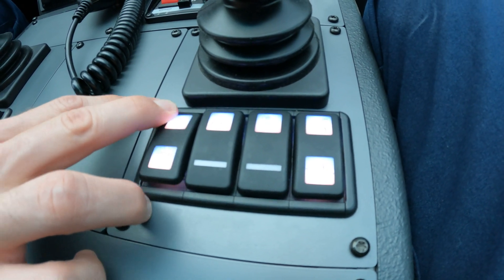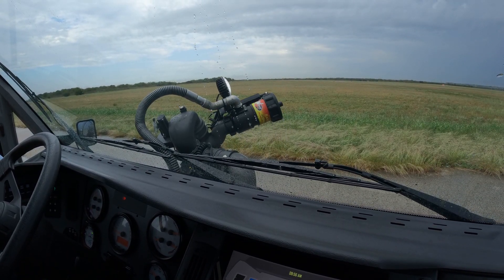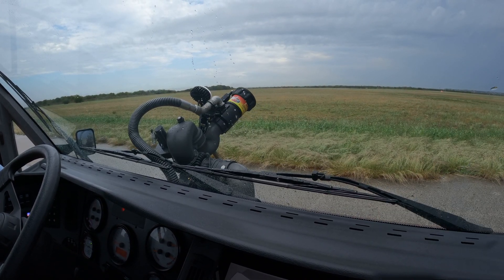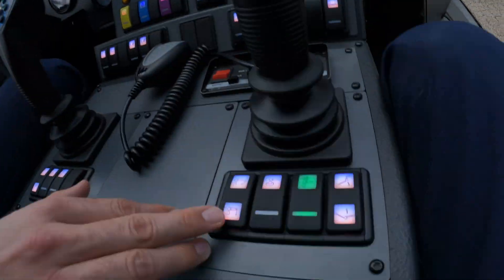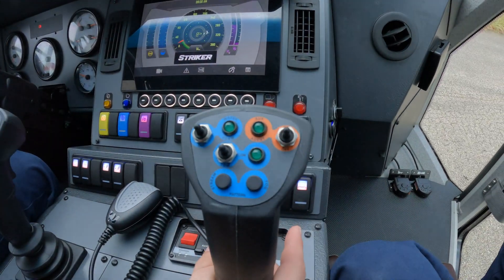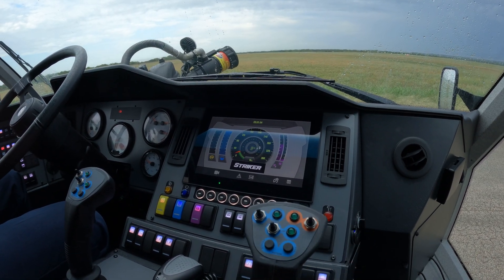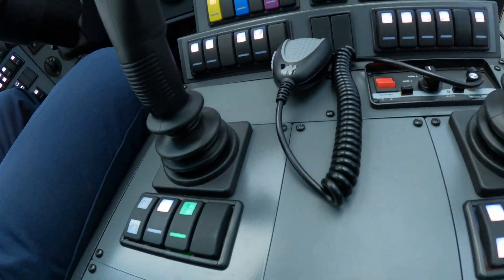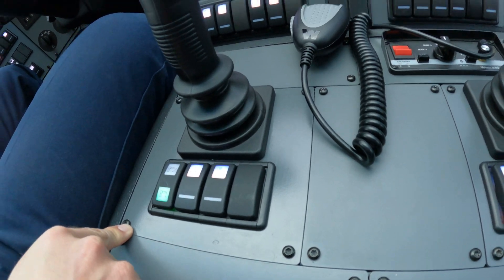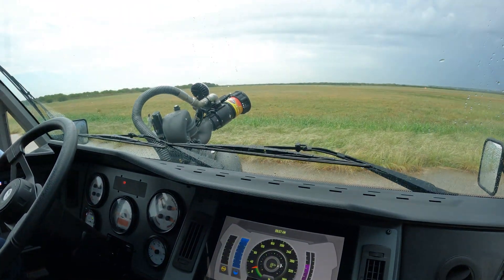If I hit this deploy switch, it's going to go ahead and put it into position. If you want to stow it, just hit stow — it puts it right back. You can stop that at any time by just moving the joystick. It's the same for the roof turret: you can deploy it and see where it's pointing on the screen. It also has an oscillate function — both of these have oscillates. If I turn the oscillate on, you can see it start oscillating.